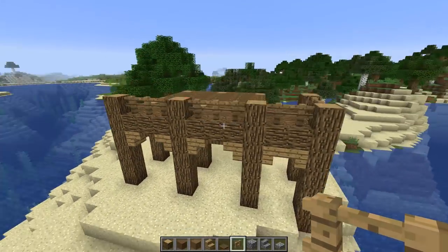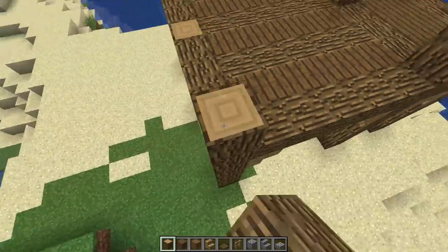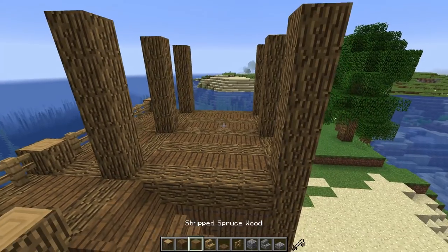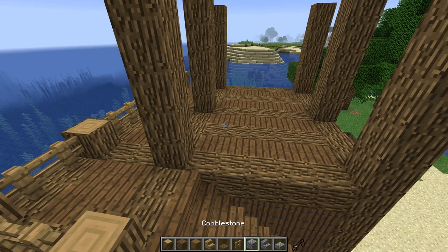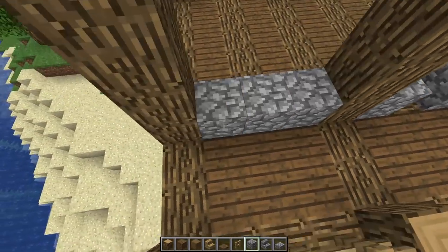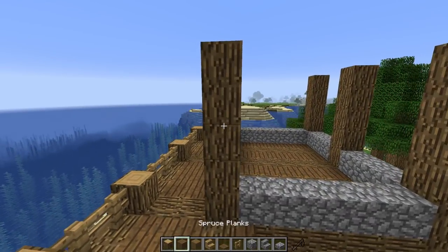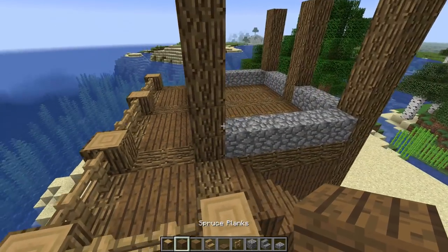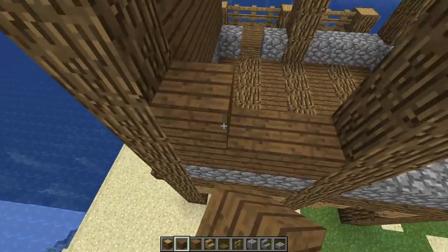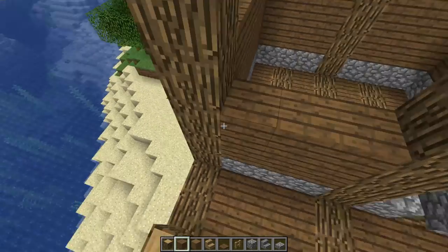I'm going to save the farm for the end, so let's work on the main structure. Going up one, two, three, four, five — everything to the tippy top, five blocks on all corners. Now let's grab cobblestone — I want the regular one, not infested — and put a layer down on the front, then a whole layer this way. I'm going to put our front door on this side. Now grabbing a mix of stripped spruce and regular spruce, going all the way up — one, two, three with regular spruce.